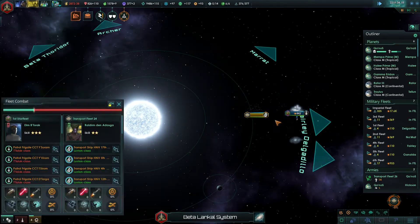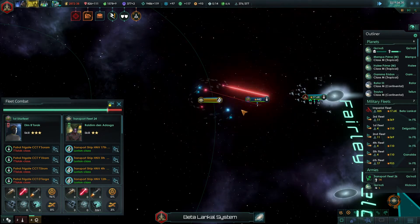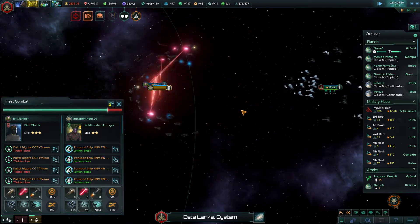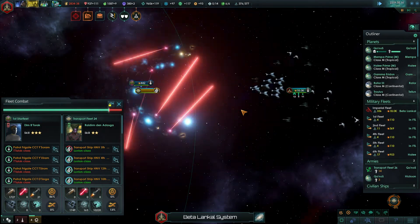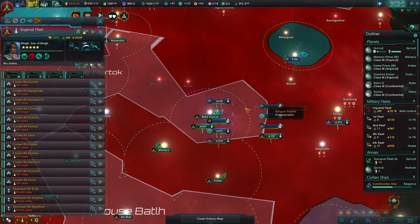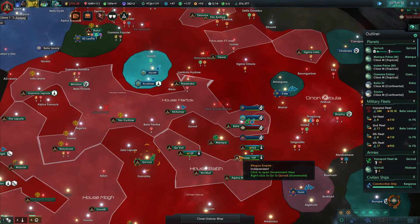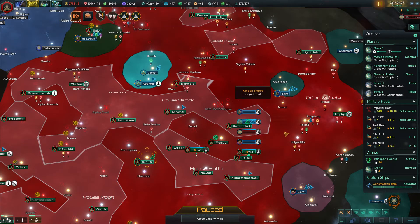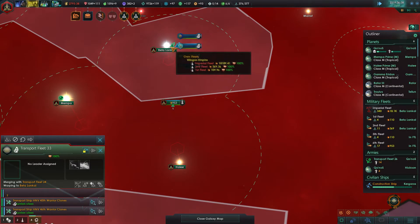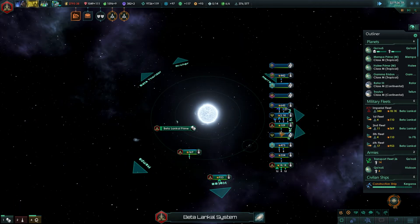Now we're going to jump in here and we should be able to wreak havoc on that transport fleet — kill them all if we can. They're going to try to retreat. Yeah, and they've retreated. We're going to keep these guys in that system just because all the other ships are trying to merge with that one, so we'll probably just leave it. Got another transport fleet warping to Beta Lankel — that's going to be an unpleasant surprise for you.